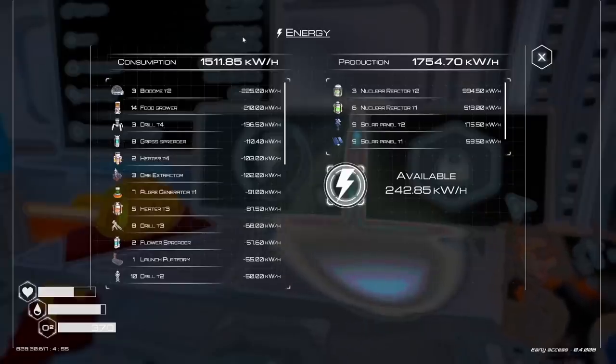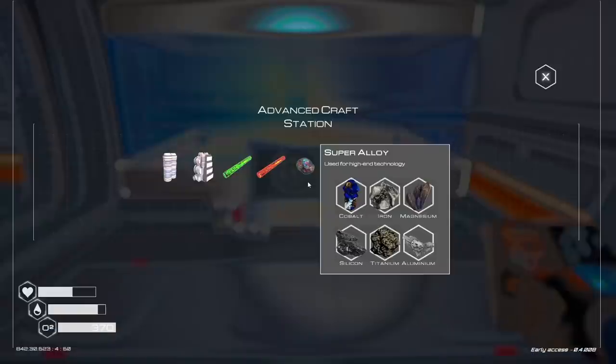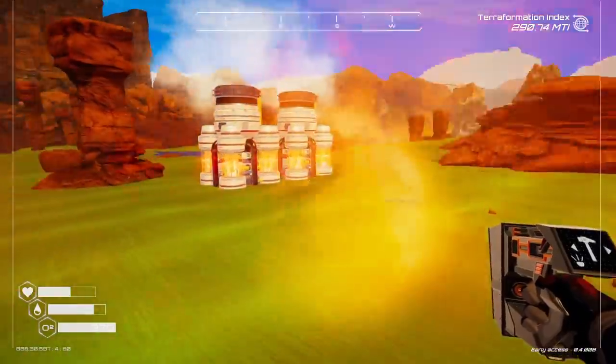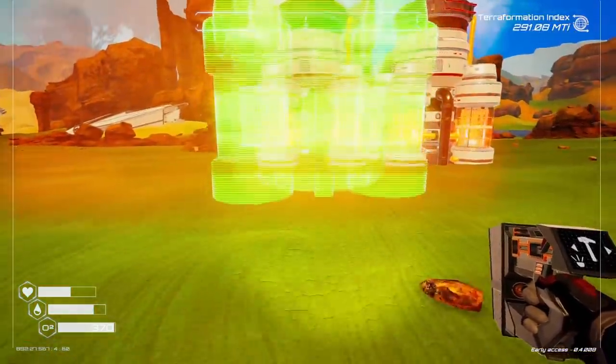I wonder how much excess power I have too. Still 250, so I can put in like three more. These super alloys get really expensive though. That's okay because explosive powder is really fun to make. And that means I can make even more of these big ugly heaters.